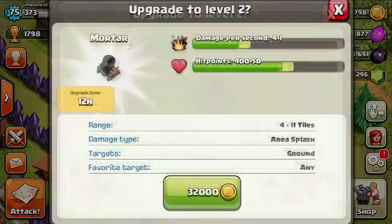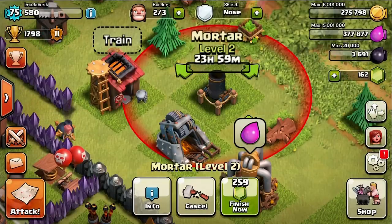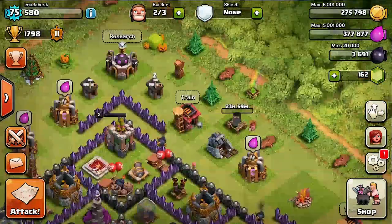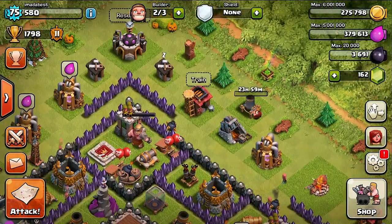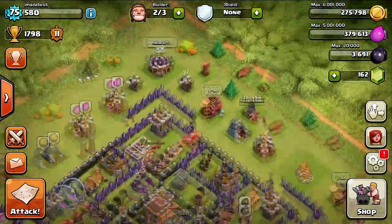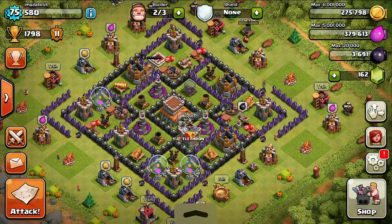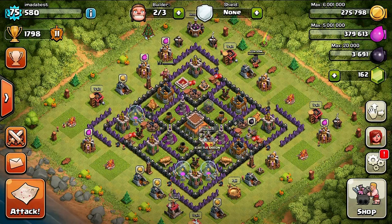I still want to upgrade it though — dang, I don't have enough. Okay, well while that's upgrading, let's go ahead and see if we can do a base build, because I want to do an epic base build now that I got my fourth mortar. Let me see if I can put it somewhere where it's going to look really good. Sit back, relax — I'm going to do my epic Town Hall 8 base build. Let me know what you think in the comments, here we go.